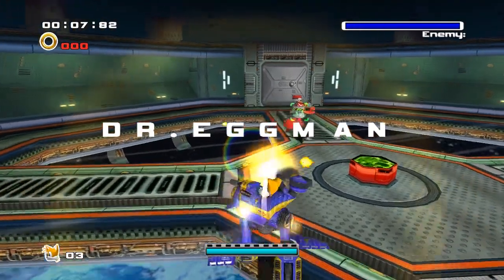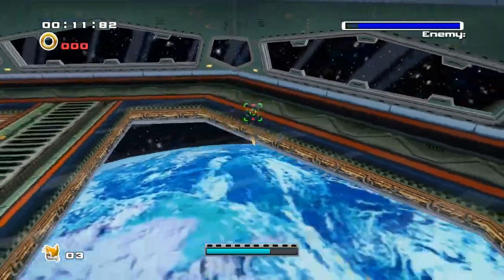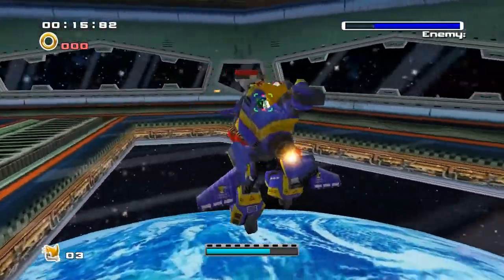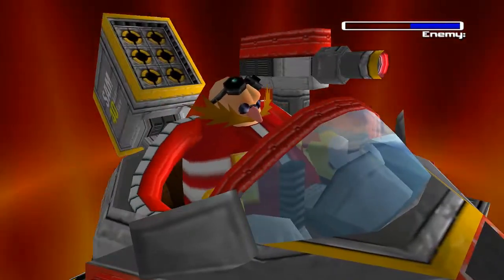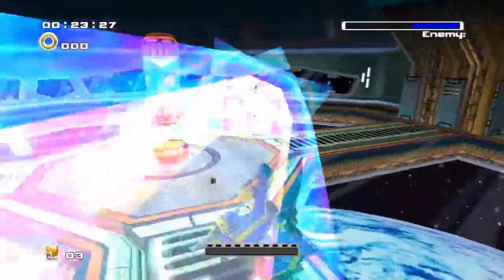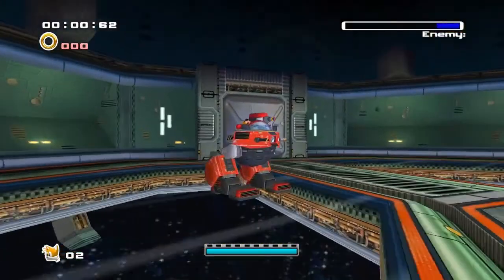This is obviously our second Eggman boss. He plays a little bit differently. First things first, he's actually got some upgrades of his own — he's got a big red barrier on the front of him, basically giving him a lot more health. Meanwhile, we do not have the same. His super powerful weapon is a bunch of rockets and a big laser, which I apparently am unable to dodge. Let's try this again.